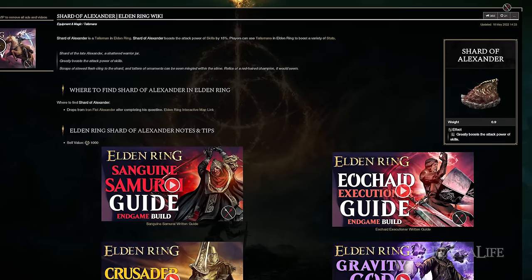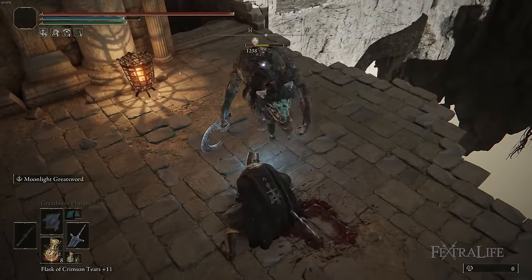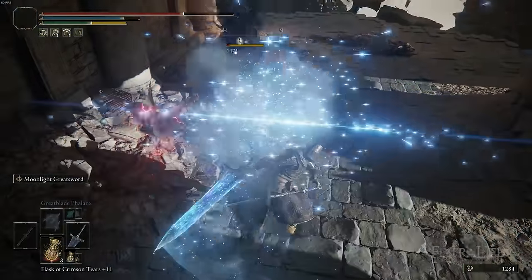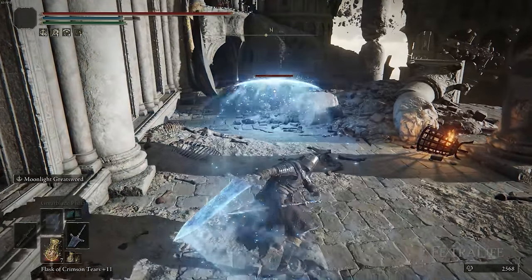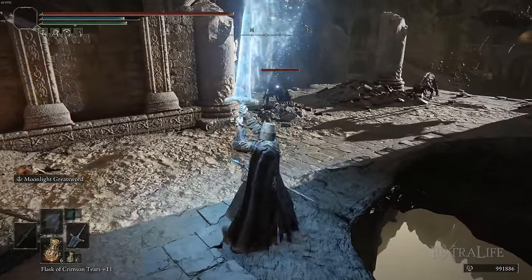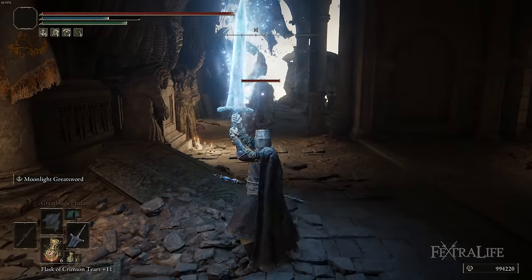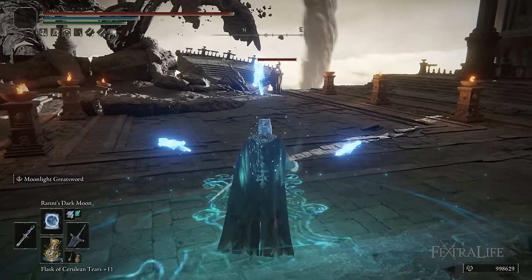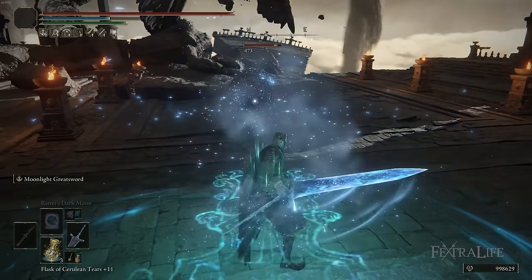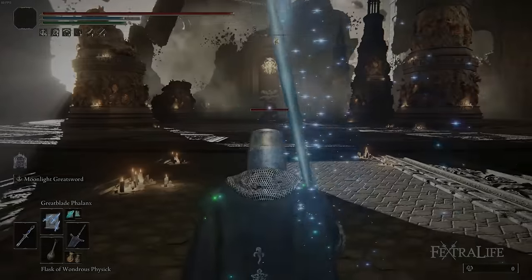Generally when running through areas I'll use the Moonlight Greatsword ability to charge up the weapon — this buff lasts about a minute, increases magic damage, and allows you to fire off the wave with R2 or charged R2 attacks, letting you one-shot most regular enemies. Note that the charged R2 deals a lot more stagger damage than the regular R2, but if an enemy is being aggressive you don't always have time for a full charge — just let it go anyway, and you can often still stagger them. Many late-game bosses are very aggressive, so you'll probably be doing more regular R2s than charged R2s in a lot of scenarios.